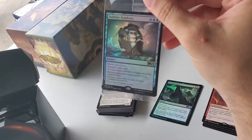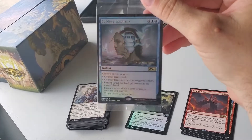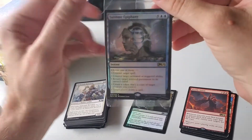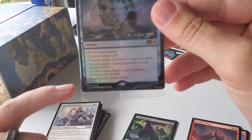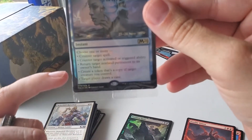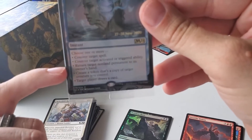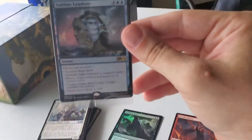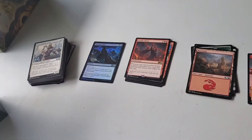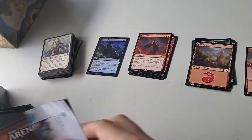Sublime Epiphany in foil — I think that's cool. Look at what you get out of this: you can choose as many of these as you want — target player draws a card, create a token that's a copy of target creature you control, return target non-land permanent to its owner's hand, and counter target spell. For six mana, that's a game changer.